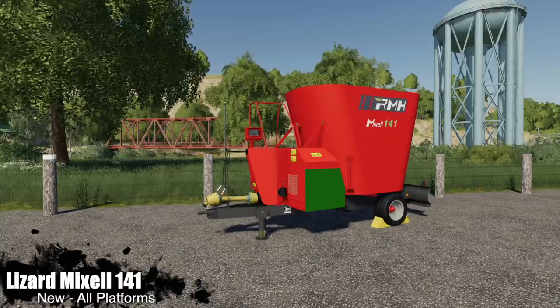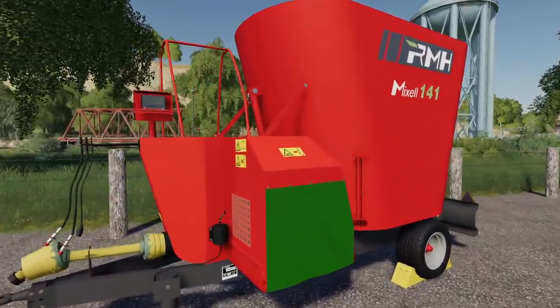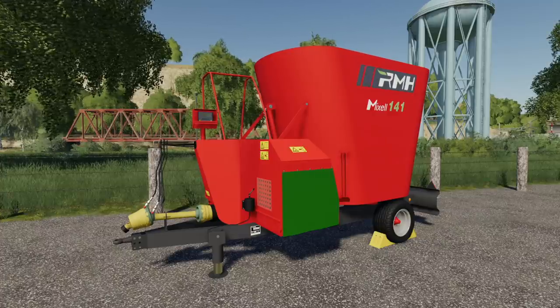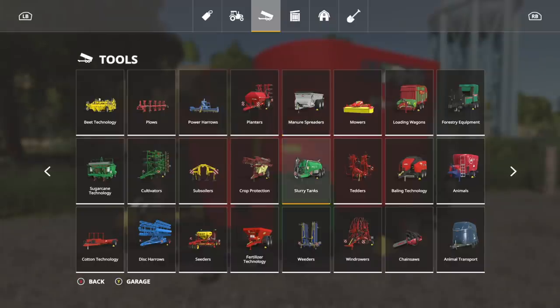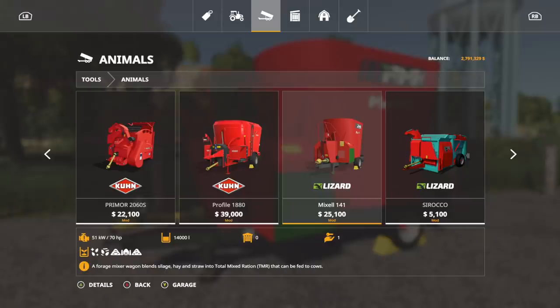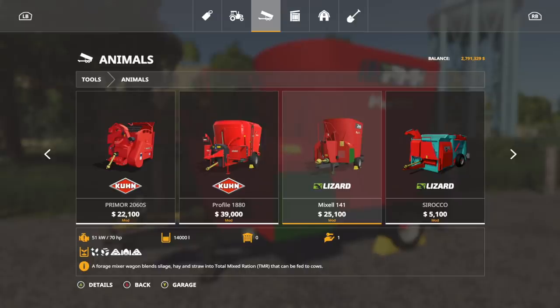Next we have the Lizard Mix L141 - this is a food dispenser used to distribute animal rations, also known as a food mixer. It is neat because it has a low horsepower requirement and high capacity - higher capacity than you would expect for something this size. We're going to go into tools, go into animals, and here it is.